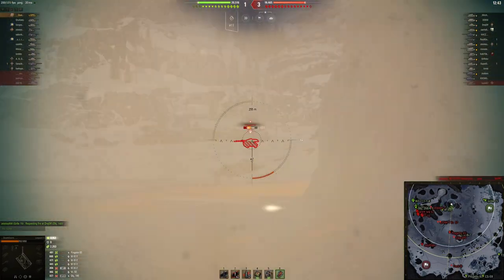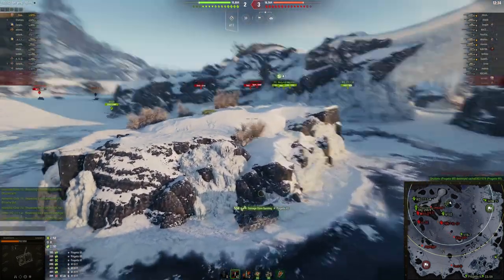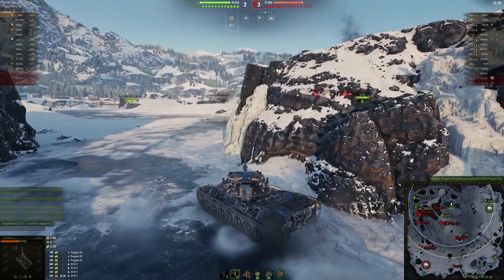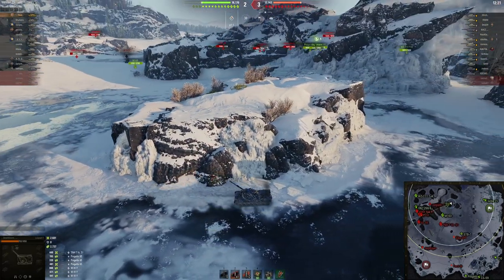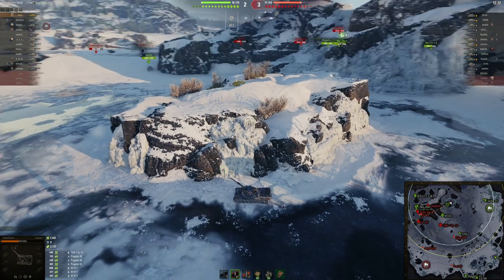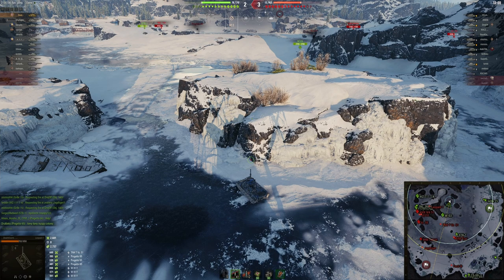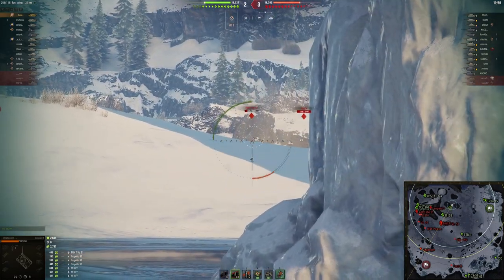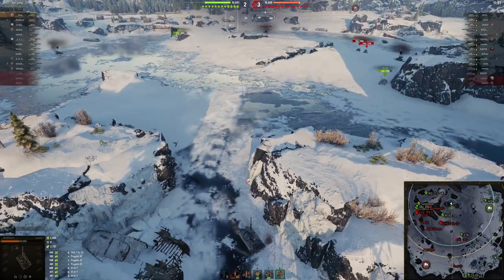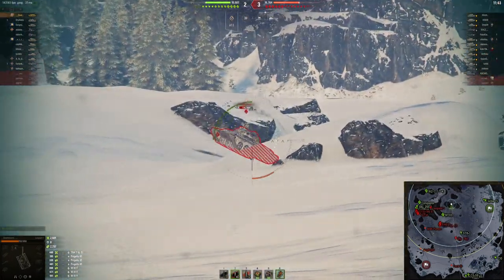We've been seeing the Leopard hitting for 481 on the Progetto, which is pretty usual for the Leopard 1 now. Back when I started playing World of Tanks the Leopard 1 only had 400 alpha, but that was changed and it's now got 420, making this vehicle feel a lot more capable. Since you have virtually no armour you rely on that main armament, the spotting potential, and the DPM. So far 2,600 damage dealt and 2,700 assisted damage in this replay.